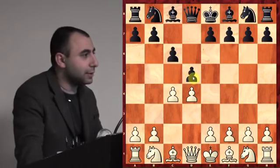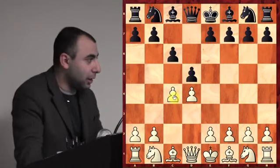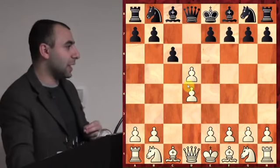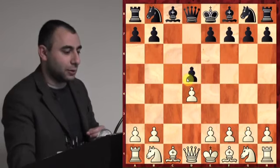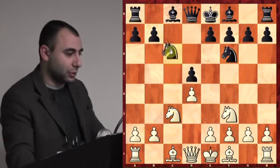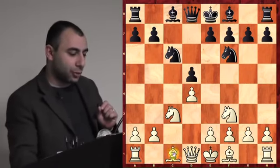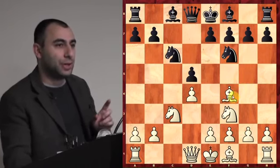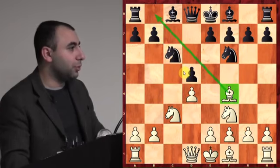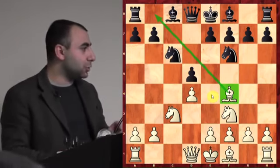The most simple way to play against the Slav Defense — giving you a slightly better position — is the exchange variation, which I play in tournaments. You take: c takes d5. It's called the exchange variation of the Slav Defense. After the trade, you develop your knights. Knights before bishops, remember. In this opening, your dark square bishop belongs on f4, not g5. In Queen's Gambit Declined we play bishop g5, but in the Slav Defense exchange variation the bishop belongs on f4, controlling important squares on that diagonal.